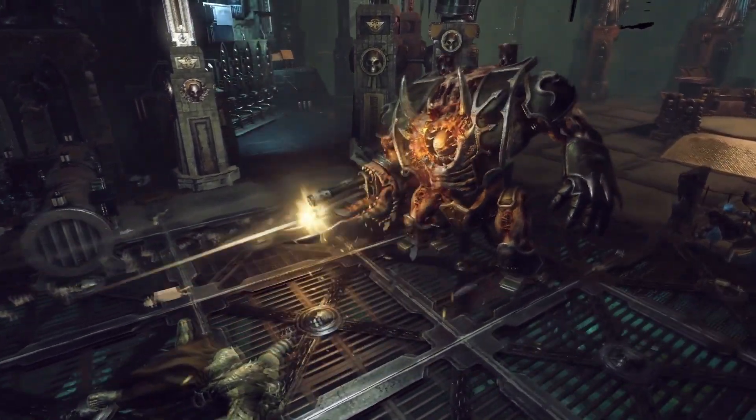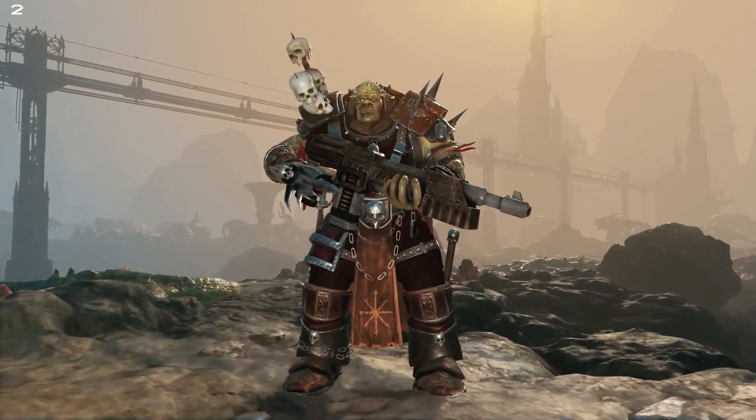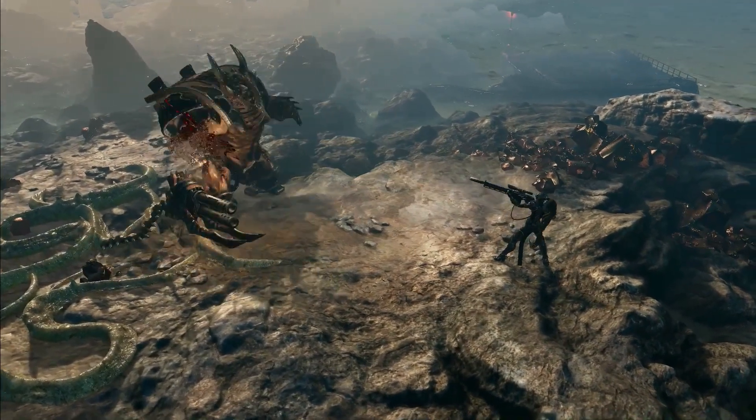I've been told — because I haven't seen it in action — that if you blast some pillars, you can actually have the ceiling come crashing down on the enemies, and that should be quite spectacular.